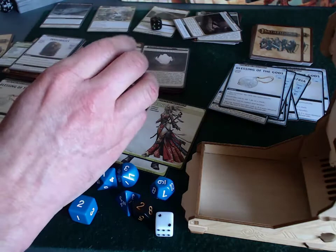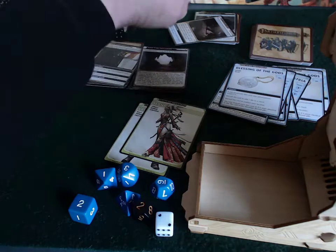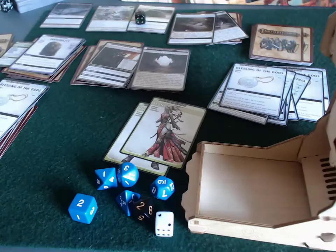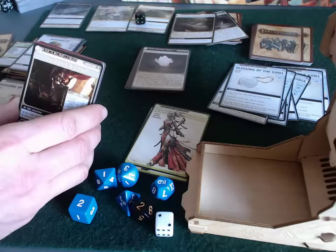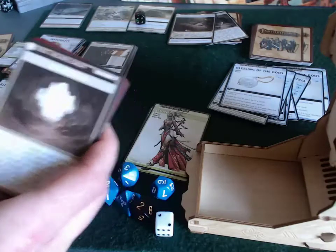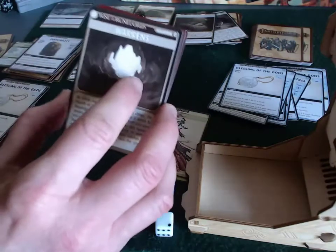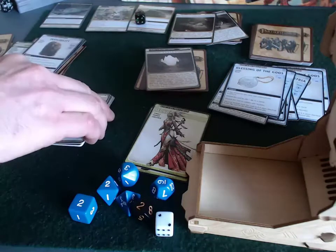Hey everyone, this is round three of my playthrough of Thistletop Delve of the Pathfinder Adventure Card Game. We just closed the Thassilonian Dungeon location in addition to the Goblin Fortress location, meaning that our villain of the scenario has to be in either the Throne Room or the Warren. We're going to go straight to the Throne Room and see what we can find.